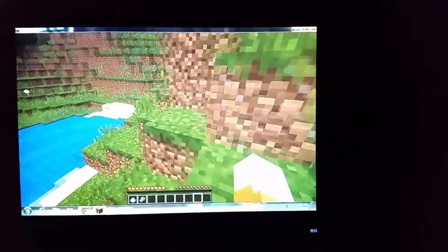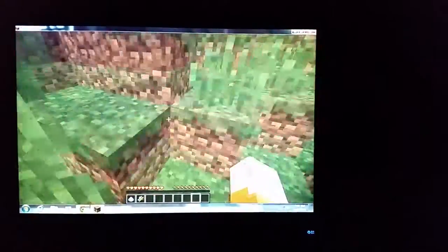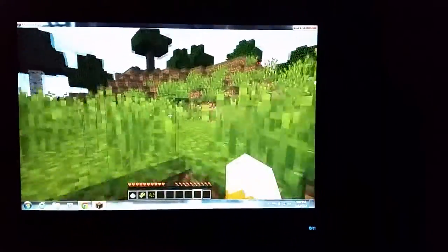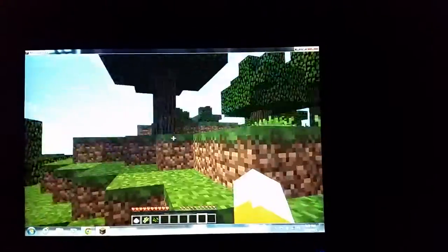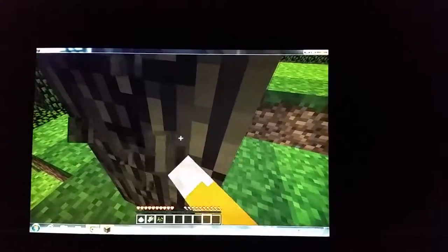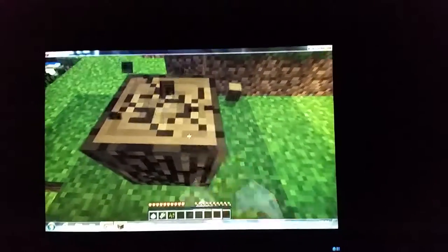I like to kill animals just to get food because your hunger bar is there. You don't have to get sugar cane or kill animals if you don't want to, but I would recommend it. The first thing that you wanna do is probably make a sword.